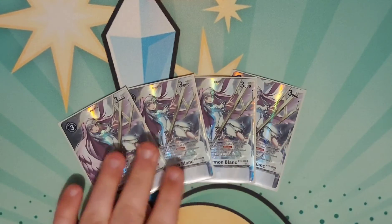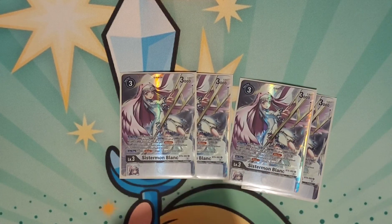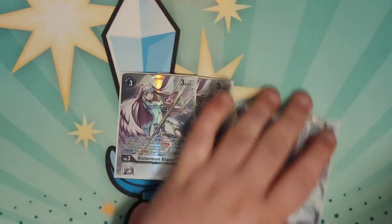I run four Sistermon Blancs. Yes, they're beautiful, they're glorious, and yes, I paid more than I should have for them, but I'm super happy I have them. On play, I get to draw a card. During all turns, as long as I have a Hackmon or a Royal Knight — we're only going to focus on Royal Knights for this deck — it's a Blocker. With the new BT7 stuff, I also added in two Sistermon Blanc Awakened. On play, I can place a Blanc from my hand or trash underneath this Digimon to recover one. On deletion, I get to return a Jesmon, Hackmon, or Sistermon — not Awakened Blanc — back to my hand from the trash, so it can help me recycle my Blancs.